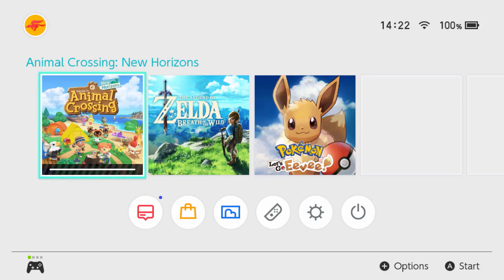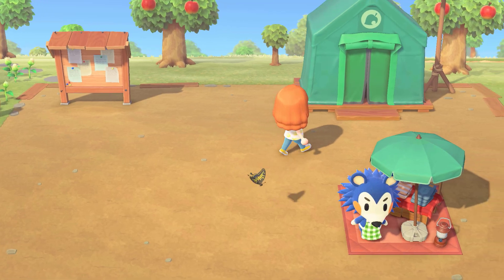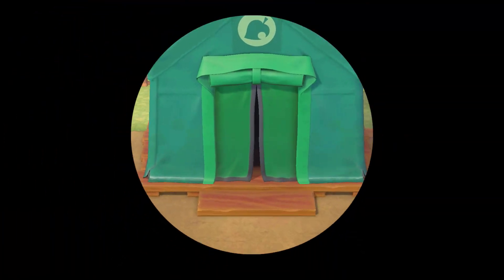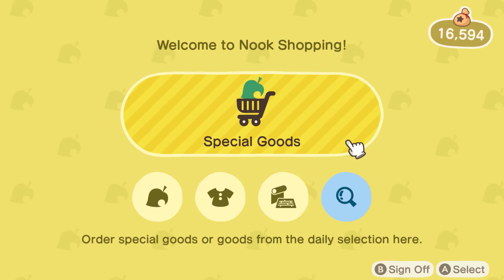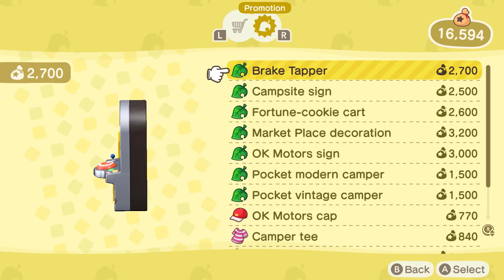Once you have redeemed this, your software will update and then it's time to get your exclusive items in New Horizons. Once you are in-game, head over to your local Resident Services. Visit the Nook stop and select Nook Shopping. In the Special Goods menu, click right trigger to view your new promotion items.